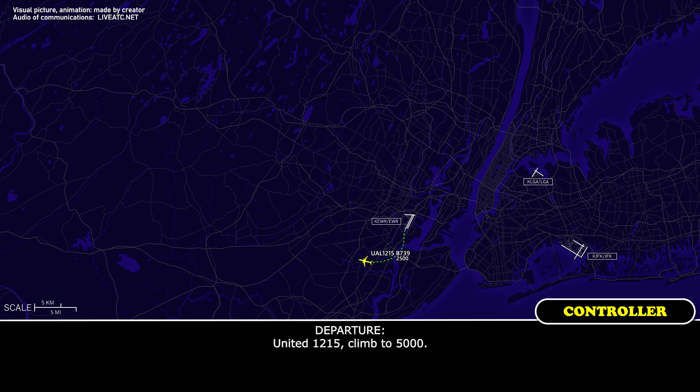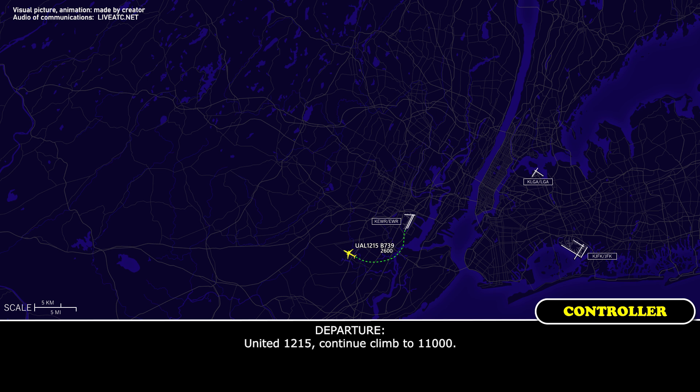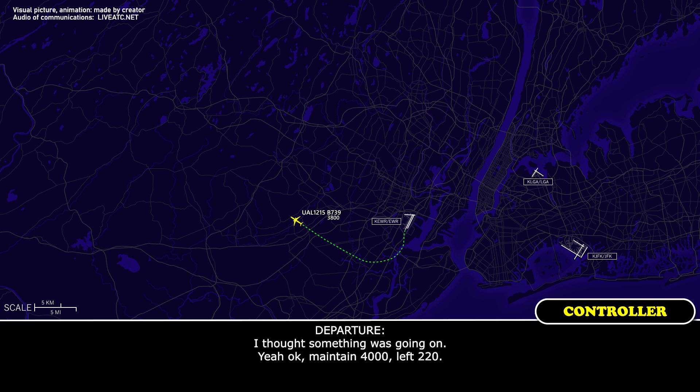12-15, climb to 5000. Continue to climb to 11,000. Turn left heading 220. We have a flight control issue right here — we need to stop the climb at 4000. Maintain 4000, left 220.